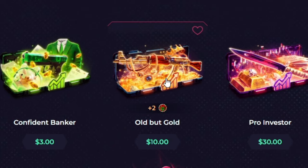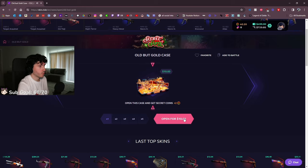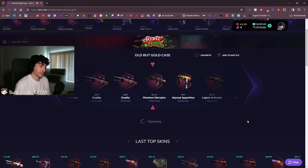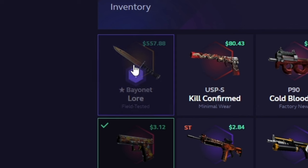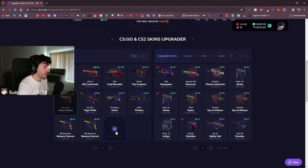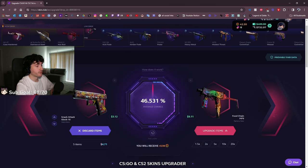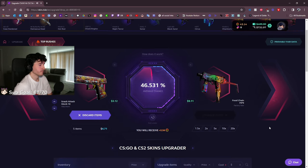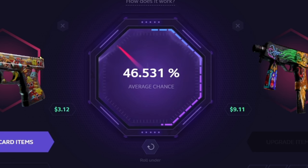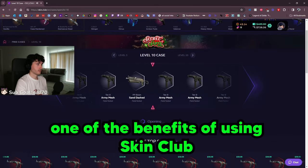Maybe we do an Old But Gold case since we've done a couple anime ones. The gold was good for me before. Let's do one Old But Gold and then we'll upgrade the case. There are actually gloves in this case. I don't want to throw the knife in for the upgrade — absolutely not, I don't even want to accidentally click it. Let's throw some cheaper skins in like the Banana Cannon and the Food Chain. We have a 46% chance — we're on a good run, I feel like we can hit this. Oh no, it didn't go the distance. We got a free level 10 case though.